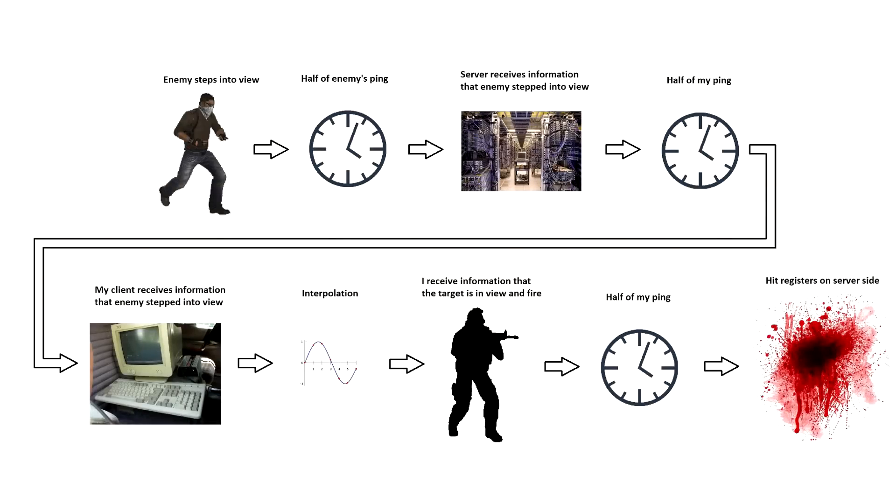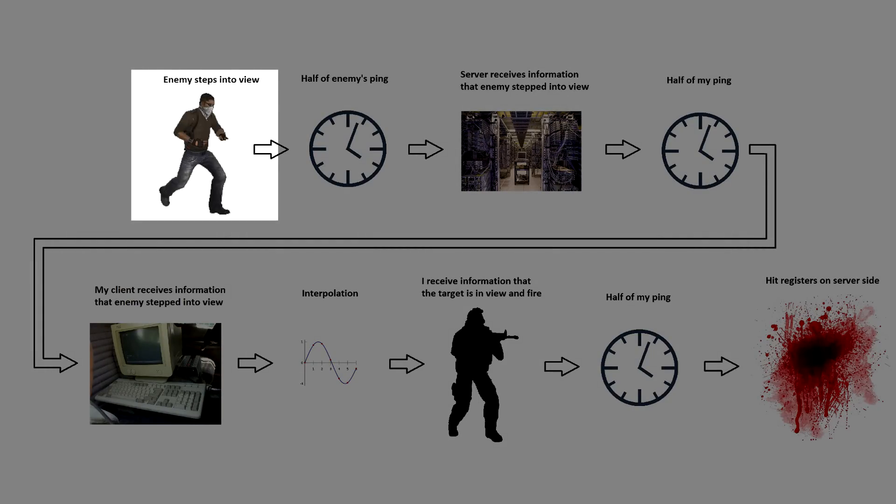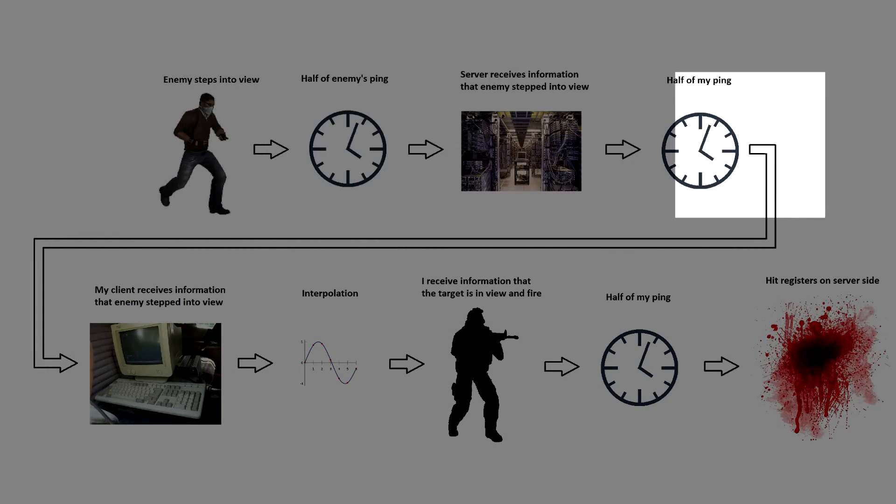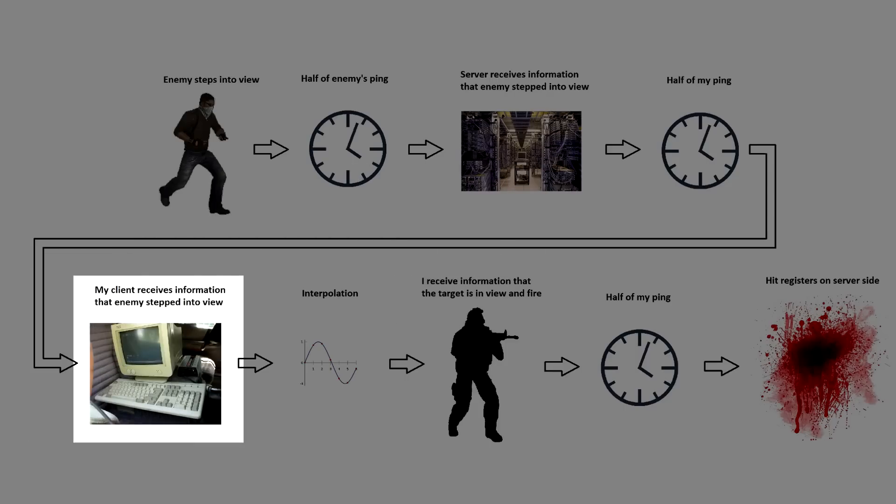This is because of networking delays. First, ping, which is the time it takes for packets of information to travel from a player's computer to the server and back. The enemy walks into my crosshair, and the server receives that information half of his ping later. The server then sends that information to my client, which takes half of my ping.